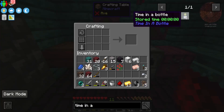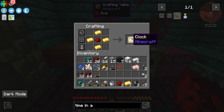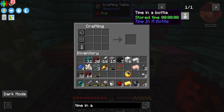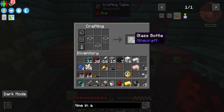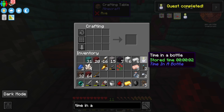It also looks like we may be able to make a time in a bottle at this point, which is an extremely useful utility that allows us to store time up and allows us to speed up machines later on. So the earlier you can get this to start storing up time, the better. We're going to need a glass bottle though, and now we should have everything we need. We just keep this in our inventory — it's going to store time up, and then over time we can use this stored time to speed up machines.